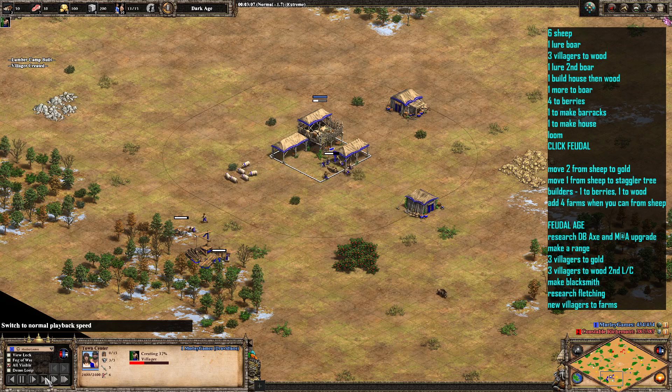Now we've got 3 on wood. The next villager is going to come out and lure the second boar. So we've got that one in. Then the next villager is going to come out and make a house and then go to wood. And then we're adding another one onto boar. Following on from that, the next 4 villagers are going to go over to the berries.